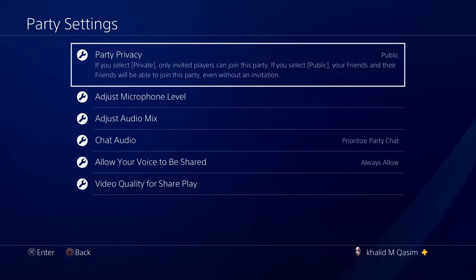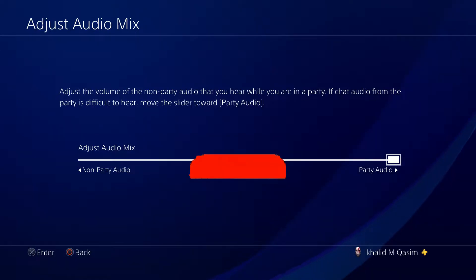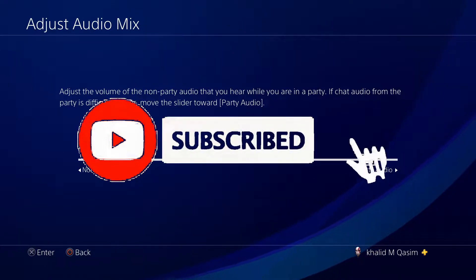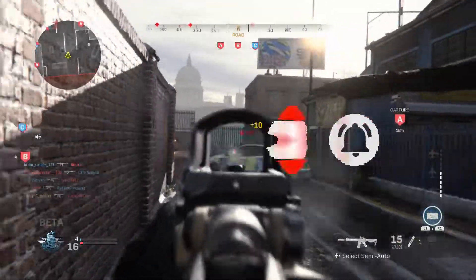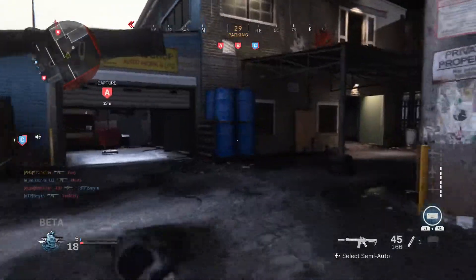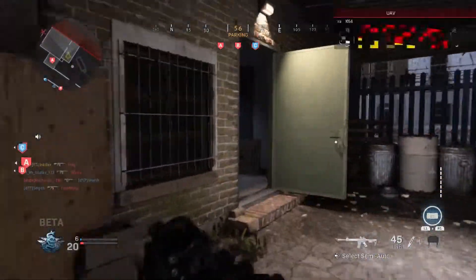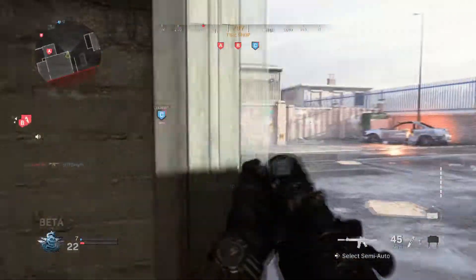Tip number three: if you're in a party, make sure you set your chat audio to game audio, not party audio. If you set it to party audio, you hear your friends louder than the game and you can't hear any footsteps. Tip number four: don't go into open spots. Everyone from all directions can see you — whether someone is camping in a house or running nearby, they will spot and kill you. Stay behind cover and don't get spotted.